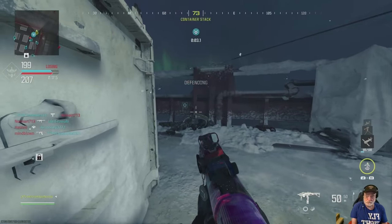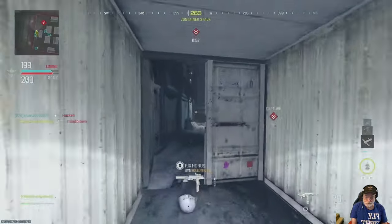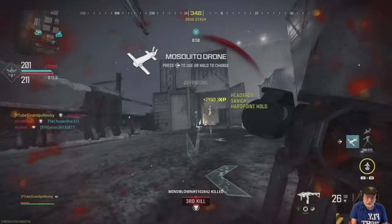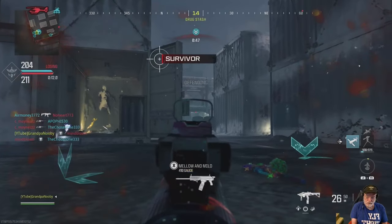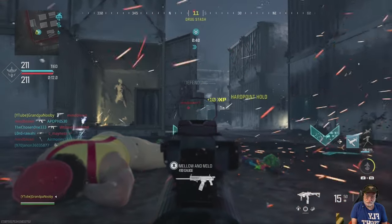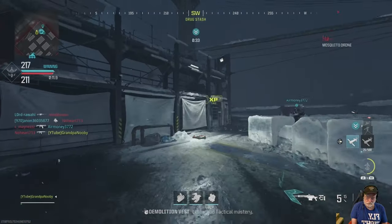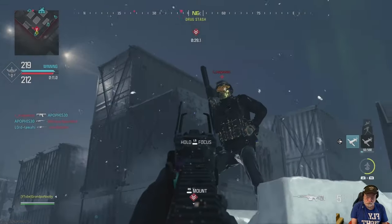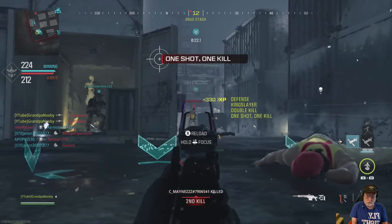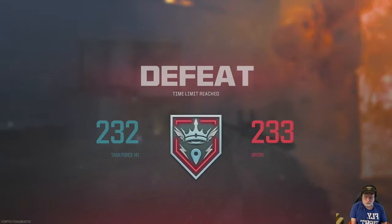Somebody throws out some tear gas. And of course, you need to use the pistol to show the enemy you love them. I felt like the Stalker's better at picking people off head glitches, but ironically I picked off plenty with the Mors in that first game. There's the pistol again — trying to stay ahead. That one didn't seem to hit although it was right on them. That one did, as did that one. I'm not a sniper, never claimed to be. And we lose.